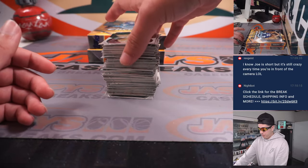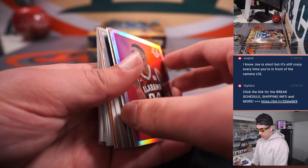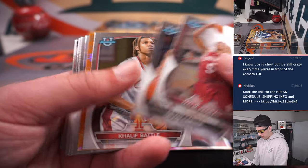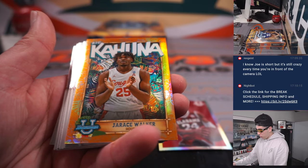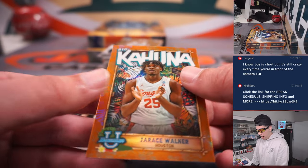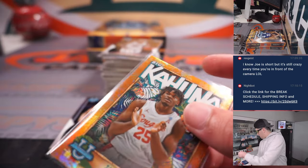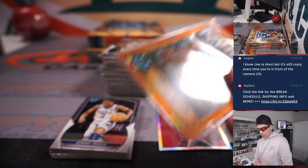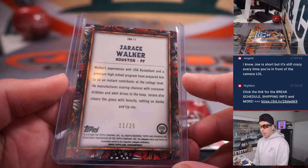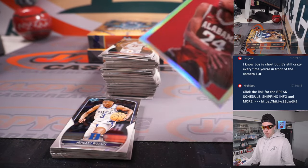Box number two here. Another Brandon Miller — give that one a sleeve. Whoa! Jaris Walker, Big Kahuna, orange, 11 out of 25! Going to the letter J again — Scott. That's sweet — Jaris Walker Big Kahuna, case hit, out of 25. And all the Brandon Millers will be going to Michael L.